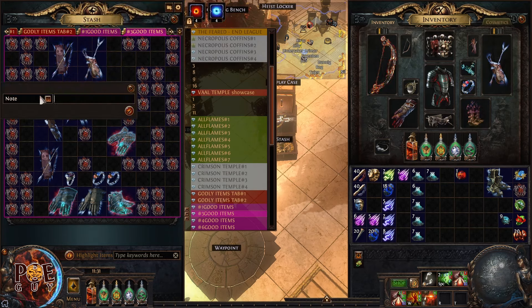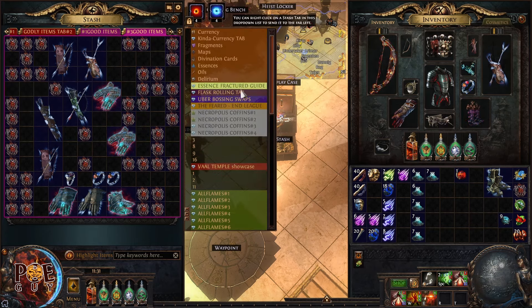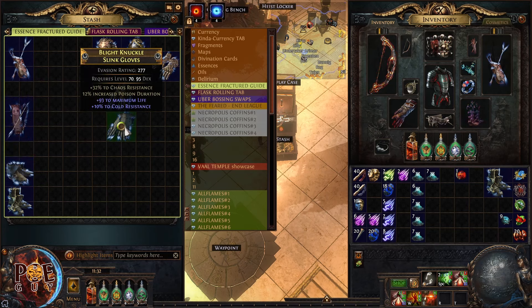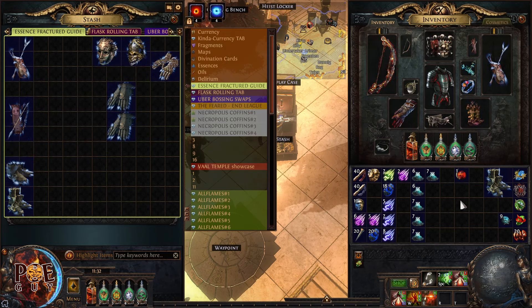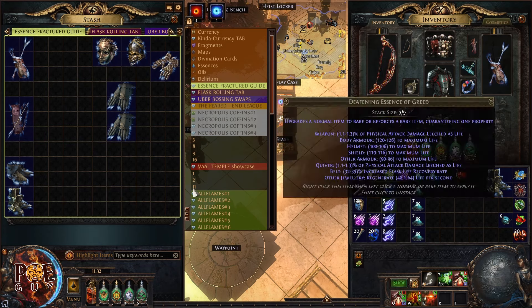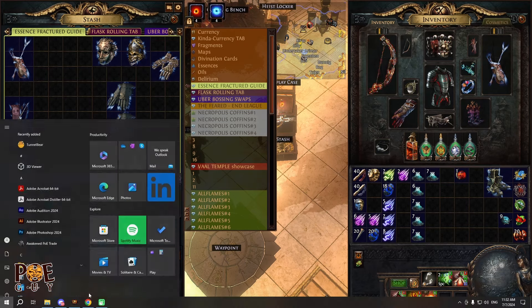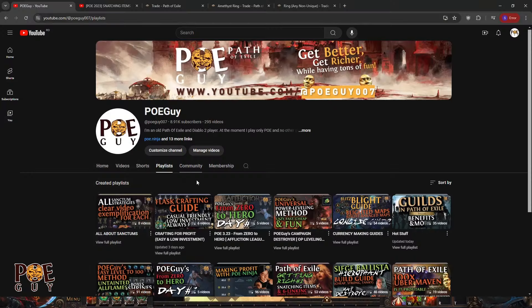This quiver has critical strike multiplier, attack speed, and damage with bows — it's about 14-15 divine orbs. To summarize: for essence crafting on fractured bases, only do boots, gloves, helmets, rings, and quivers. Don't try to craft anything else. I'm updating all my older guides — check the playlist on my channel. Good luck and see you in the next video!